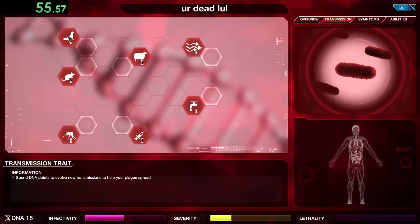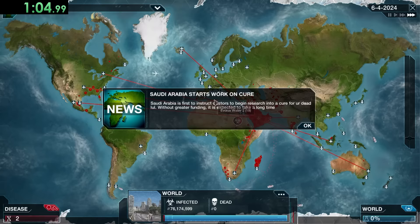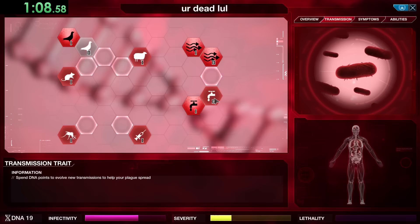Islands like Greenland and the Caribbean are extremely hard to get to, and a lot of the time those are going to be the places that ruin your run. So we want to make sure we have as good a chance to infect them as soon as possible.